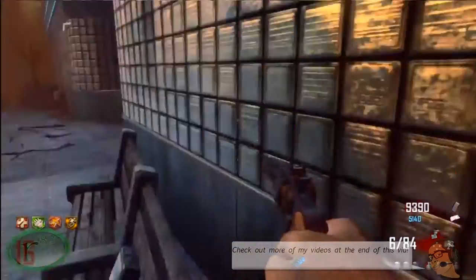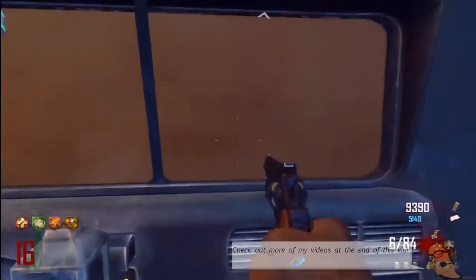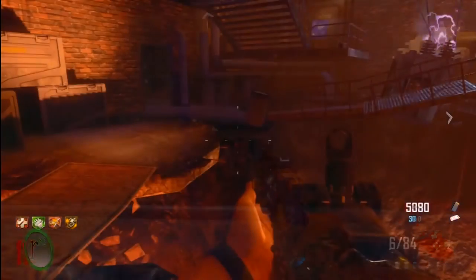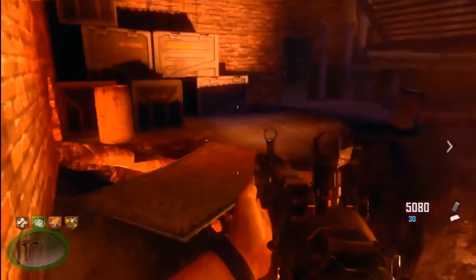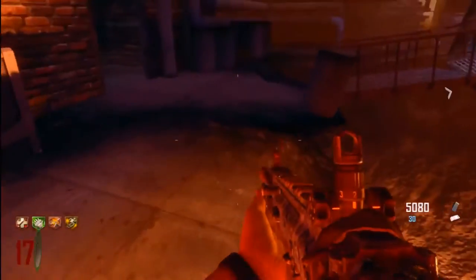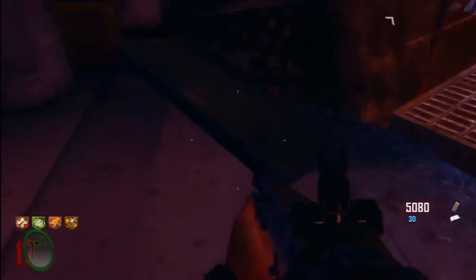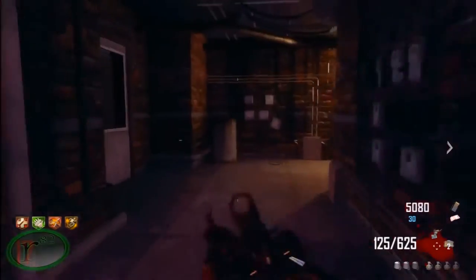Once you got that, you just head right over here into this little area and get the Meteor Rock. Then it's on to the next area. This is the power room right here, right in the bottom by the lava pit. After you turn on the power, you just go through the room and you can come over here. The table piece is right here in this little corner.